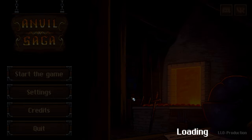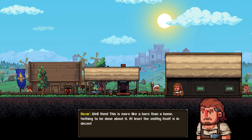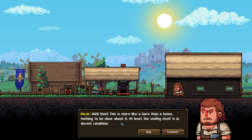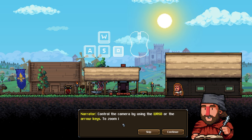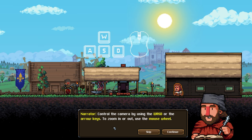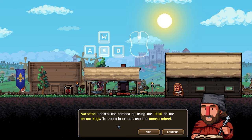Here we go! I'm Oscar. This is more like a barn than a home - nothing to be done about it, at least the smithy itself is in decent condition. Control the camera using WASD or the arrow keys; to zoom in and out use the mouse wheel.